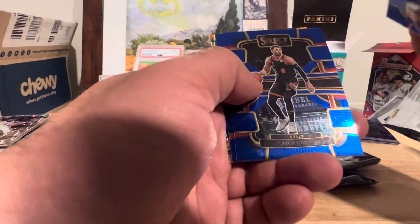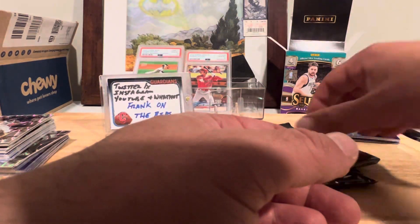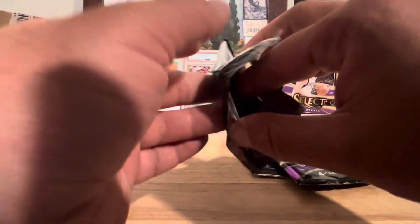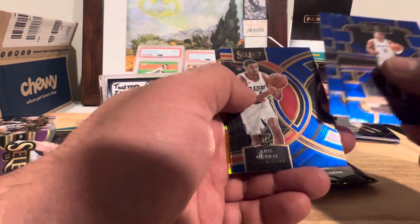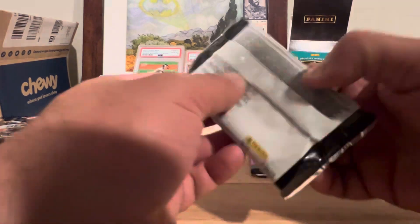Vassal, LaVine, Kamara, Anthony Black. These are the Flash Prisms — not numbered, exclusive to the Blaster. Johnson, Meisic, Murray. And Meisic again on the back on that Flash Prism.